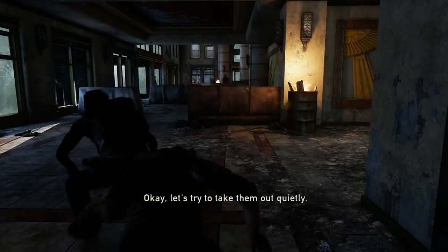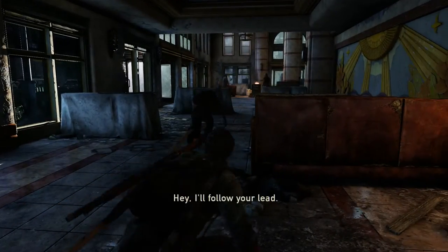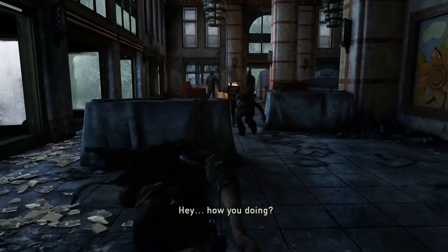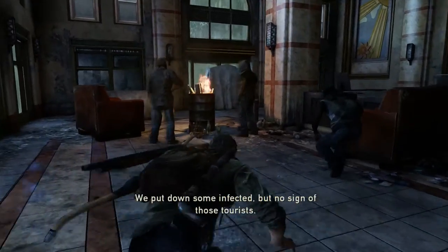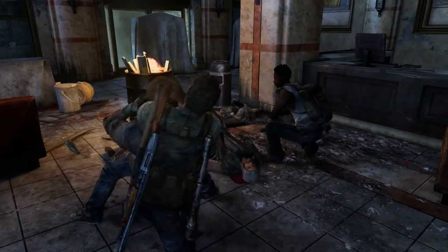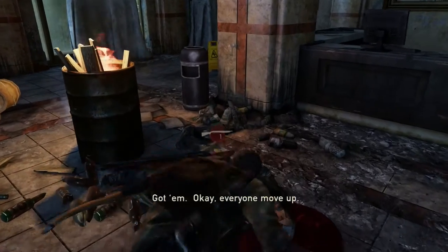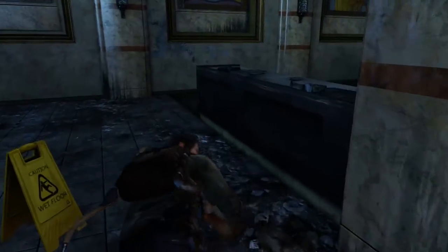Henry's got a plan for us to meet up with his group. Let's try to take them out quietly. We've got two hunters here — Henry's going to take out the one on the right, I'll take out the one on the left. We've taken out these guys. This guy's got a shotgun shell on him, so I'll load that up in case we need it.